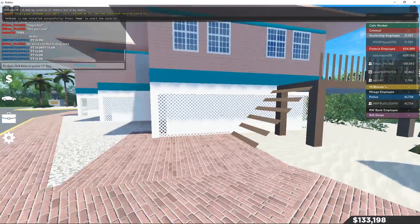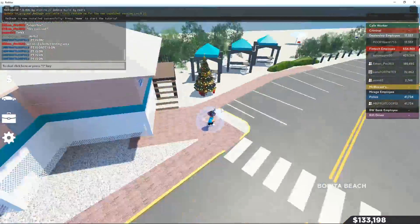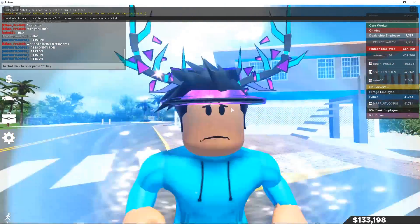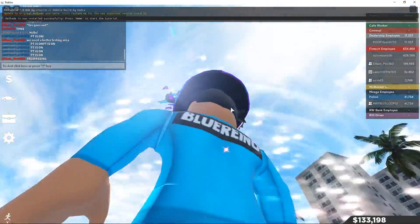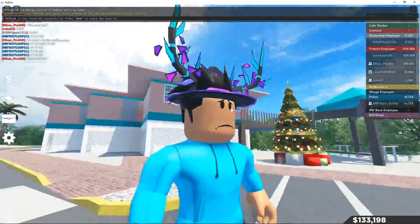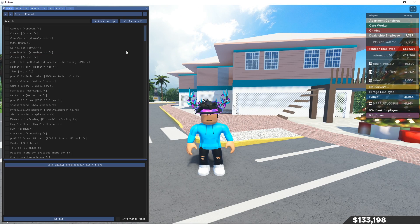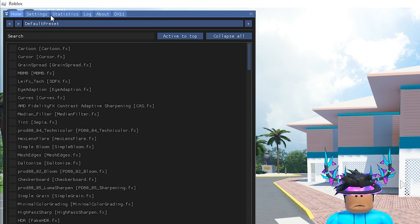Let the game load in fully. As you can see, there's no reshade on right now — this is just max graphics, nothing special, looks like a normal game. Go ahead and press the Home key to bring up the reshade menu, and skip the tutorial when it appears.